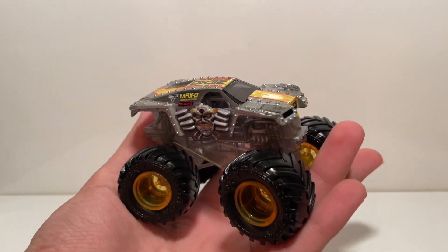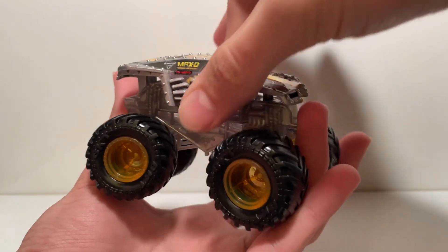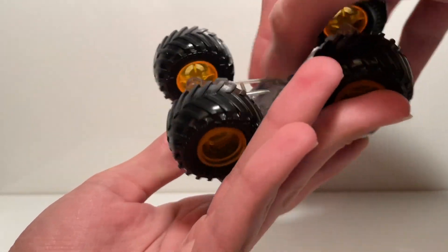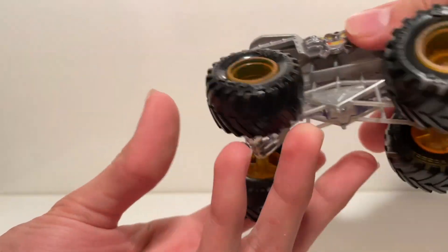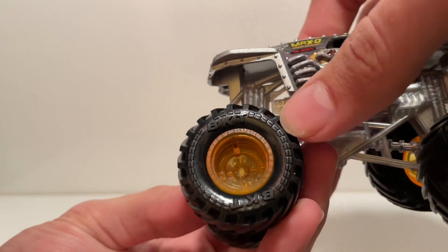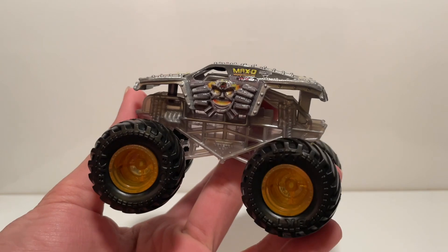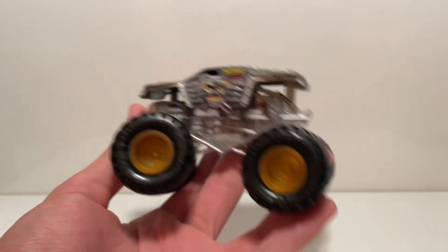Here is the See-Through Crew Max D. Unlike the X-Ray series from 2021, the body itself is metal and not transparent. What is transparent is the chassis right here - you can see through it. The roll cage is just silver, and the wheels are transparent as well - orangish - but the tires are not transparent. Kind of a letdown - I really wanted to see the X-Ray bodies continue into 2022.